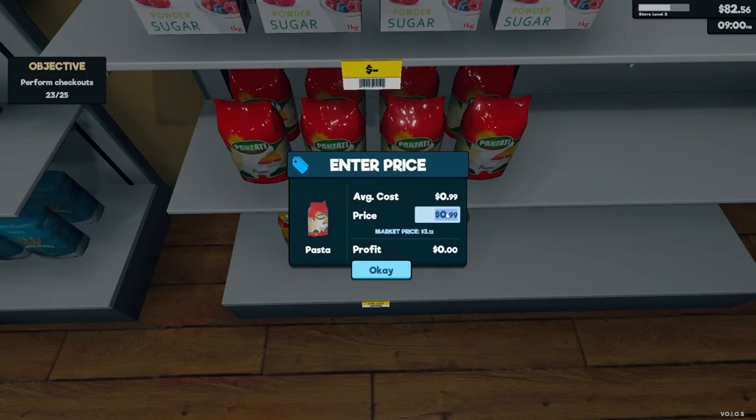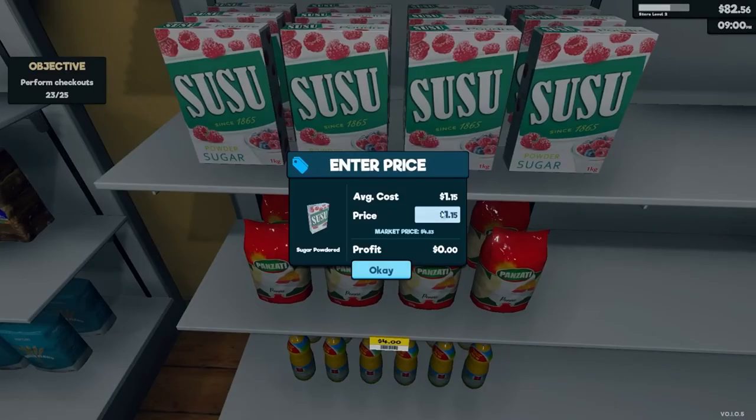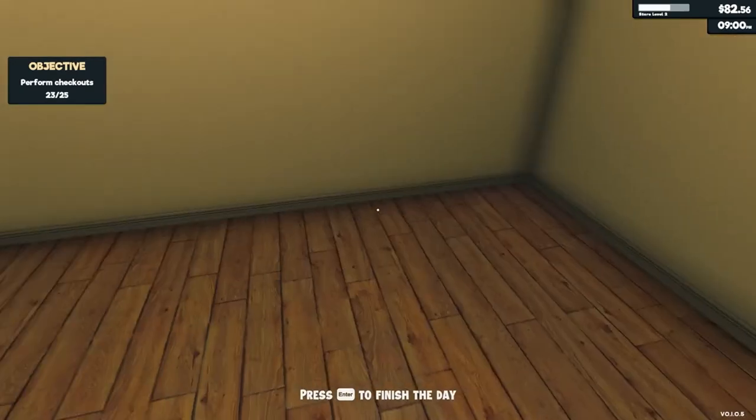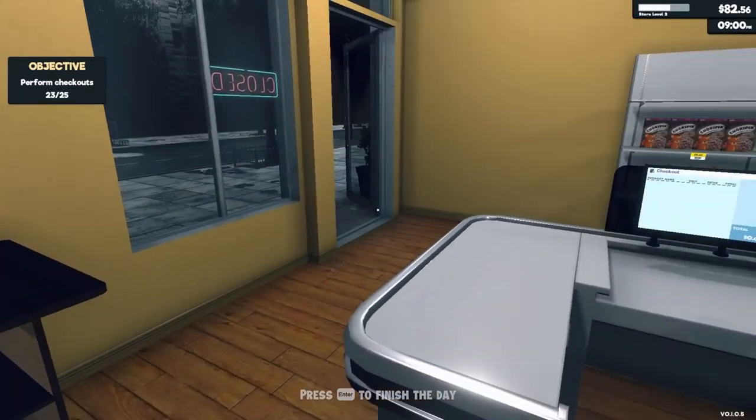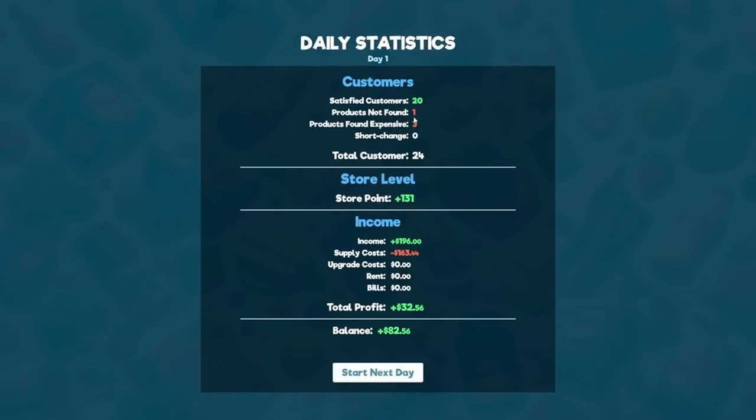First up: market prices. It's tempting to set your own prices, but sticking close to market rates ensures you strike the perfect balance between profit and customer satisfaction. Early in the game, round up to the nearest whole number for quicker transactions at the register. Remember, pricing too high could drive customers away, while pricing too low might not cover your costs.